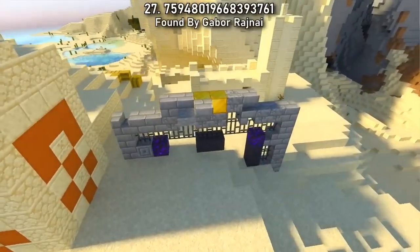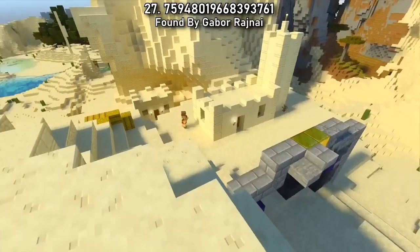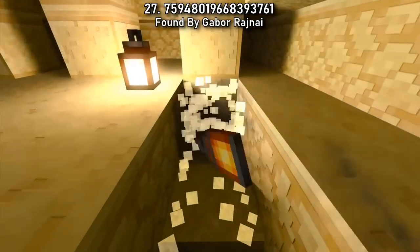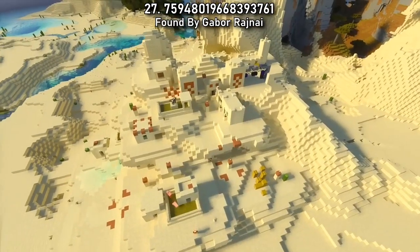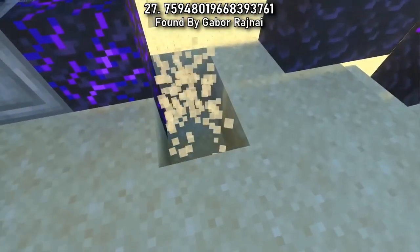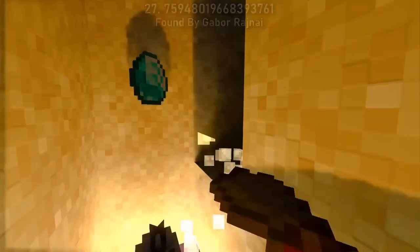Seed 27 takes archaeology to a whole new level. Not only will you spawn right on top of a desert temple, giving you quick access to suspicious sand, but you'll also find an almost buried giant ruined portal. You'll have a lot of digging and brushing to do in this one.